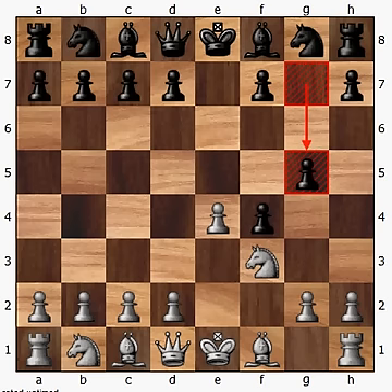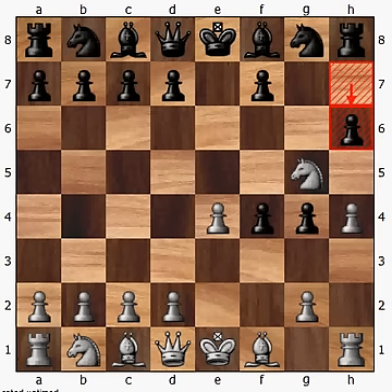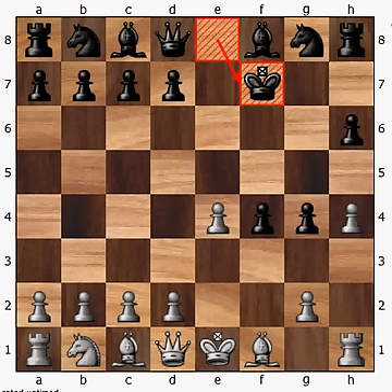So we have pawn to g4, knight out to g5 from here. I'm just going to go through the rest of the main line, and then I'm going to go over a couple of variations. The main line continues here with the pawn playing to h6, attacking the knight yet again, and here the knight is going to simply capture the pawn on f6, basically forcing the king to recapture, moving to f7.